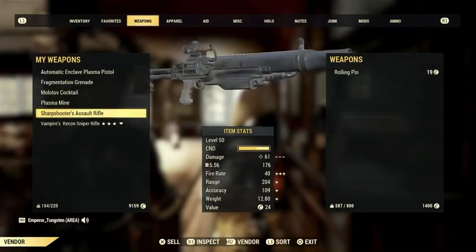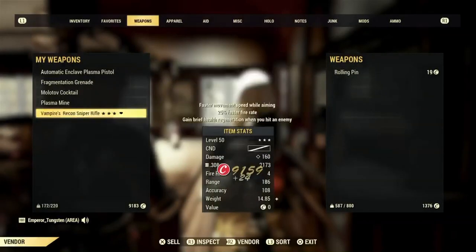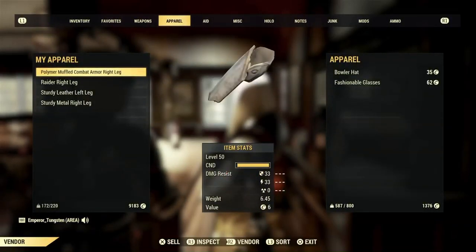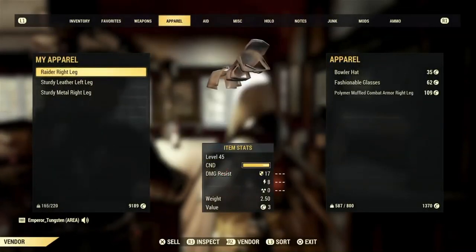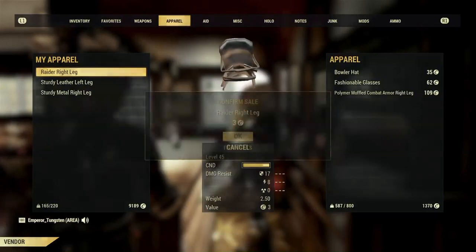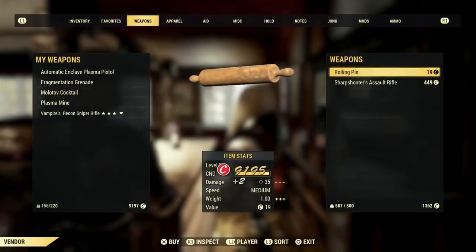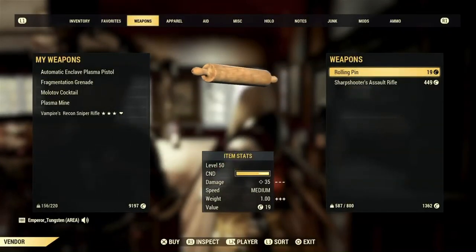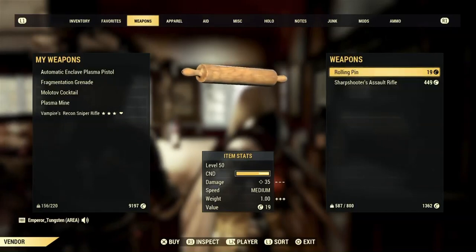At the vendor, we got a Sharpshooter's Assault Rifle which can be sold for 24 caps. Then the apparel — a Combat Armor Right Leg for 6 caps, so that's 30 caps. With a few other pieces at 3 and 2 caps each, you're looking at about 40 caps for weaponry and gear, plus 20 caps you loot anyway, so that's 60 caps total.